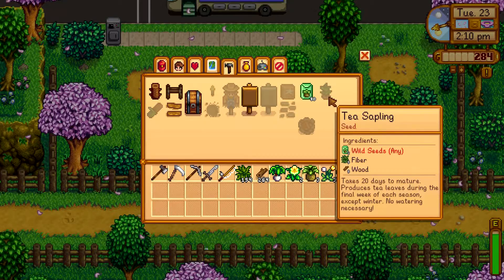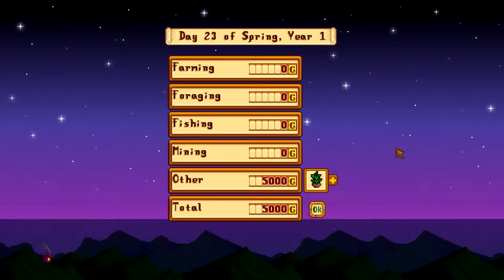Another way to make some nice side cash is selling tea saplings, which can be attained by getting Caroline to two hearts.